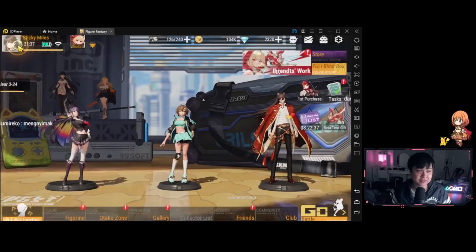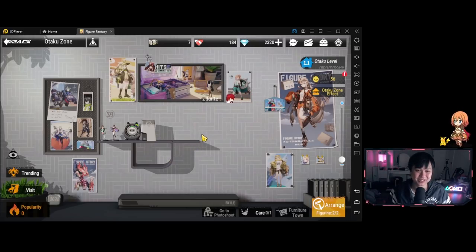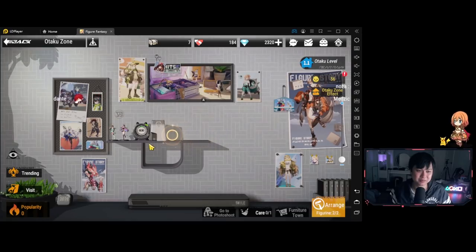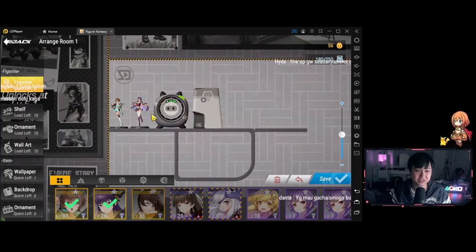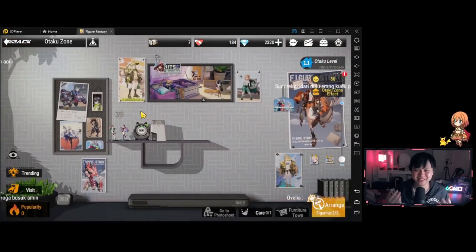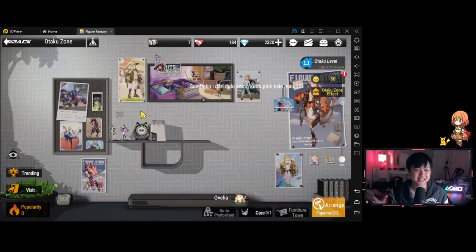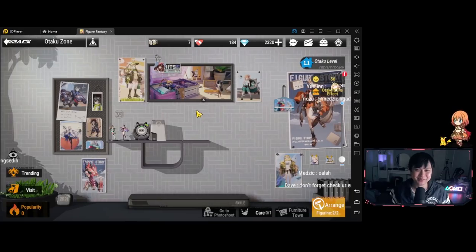Moving on, let me show you the Otaku Zone — it's exactly what it sounds like. In a nutshell this is kind of like your base system where you can actually display your figures. If I click 'arrange,' as you can see I've put up shelves, an alarm clock, and a couple of figures over here. That really is it for this base system. I think it's quite neat because they've really simulated the whole figure-collecting hobby — I'm a moderate fan of figures myself.